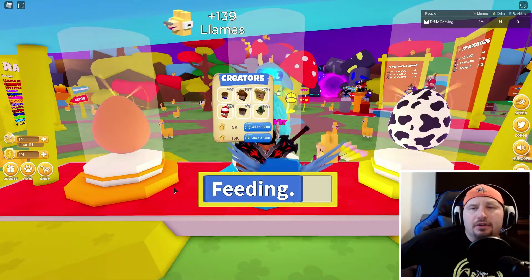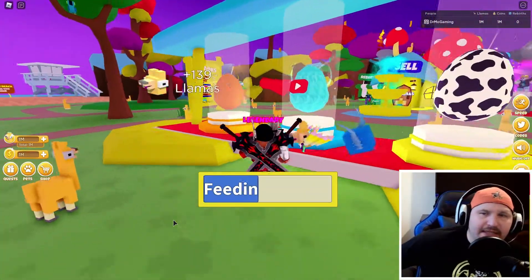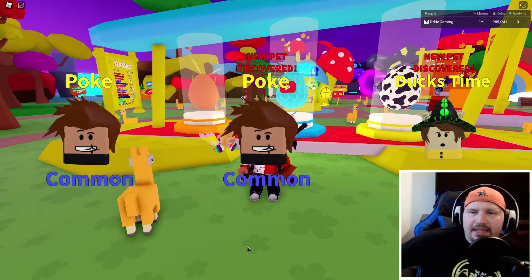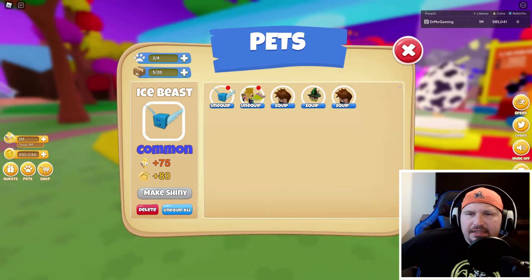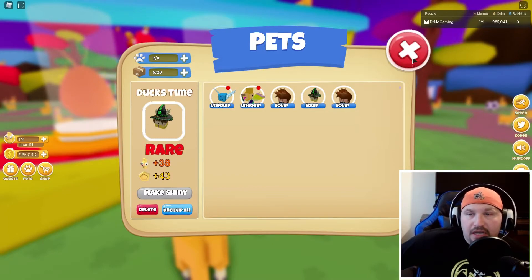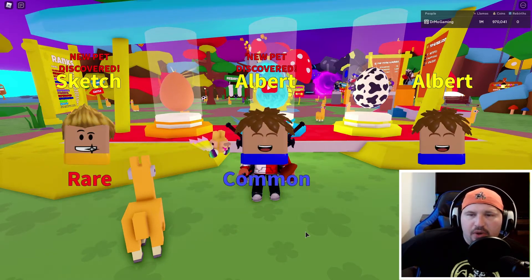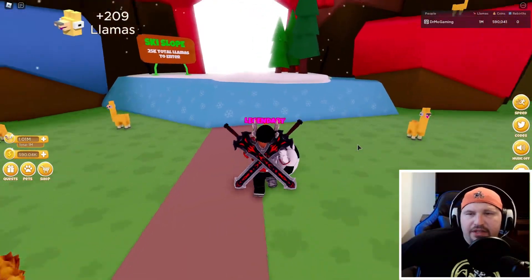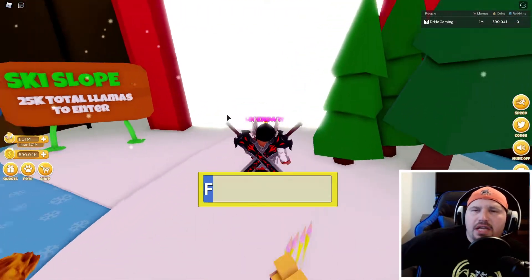Over here there are pets you can get — there are eggs. Looks like you could be a YouTuber pet, get some spotted pets. I'm going to open up three eggs from the creator. I got Pokey and Duck's Time. I can equip them. There's a rare one — I'm going to get that. I also got Albert and Sketch. I'm going to head into this ski slope and kick the soccer ball — that's a cool addition.